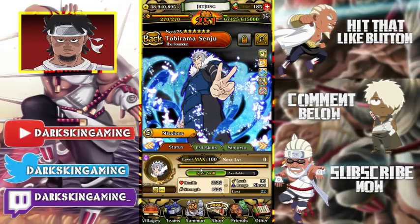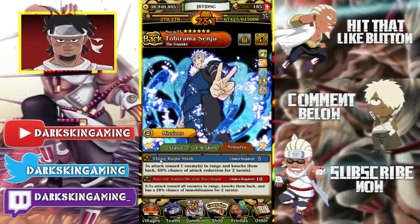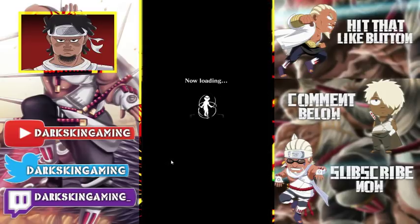Tobirama always has low attack and high HP. Boost wisdom attacks by 100 — 111 to 222. Buddy skill boosts crit by 2 times attack. Then his Jutsu: Flying Raijin Slash, 5 times attack to 1 enemy range, knocks them back, 60% chance of attack reduction for 2 turns.